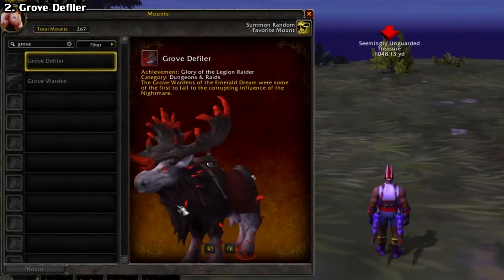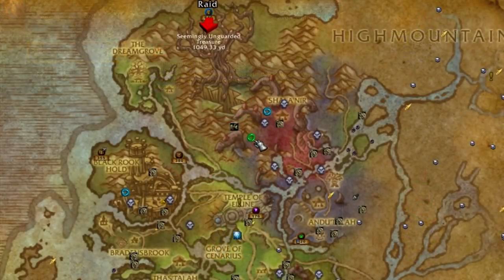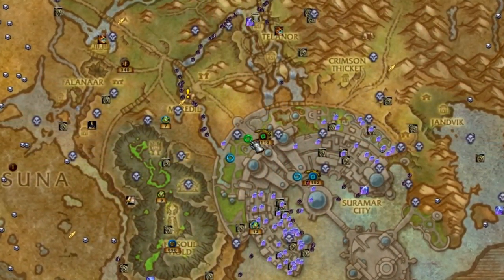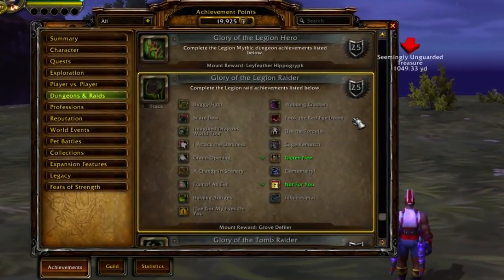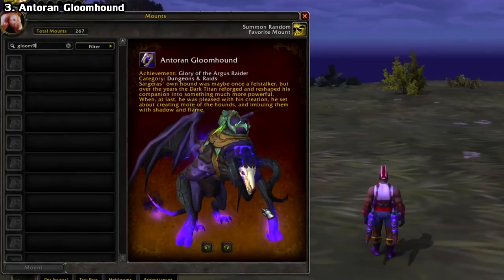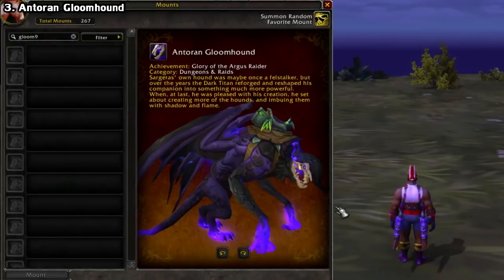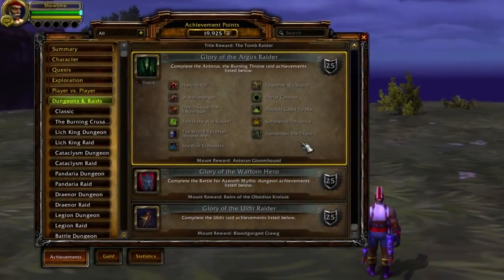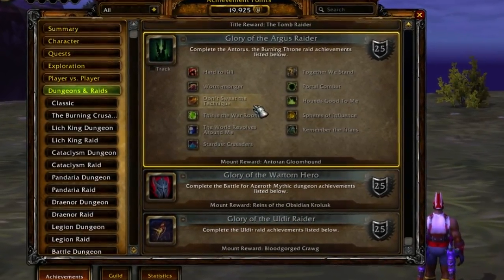Next up we have the Grove Defiler — same deal, except this is tied to the Emerald Nightmare and Nighthold raids. The Emerald Nightmare can be found in Valshaara, and the Nighthold is located in Suramar City. Since it's shared between two raids, you have quite the laundry list: 17 achievements total — 7 from the Nightmare and 10 from the Nighthold. And lastly for meta achievements, we have the Antorrin Gloomhound from the final raid of Legion, Antorus the Burning Throne — just 11 total achievements, found in the Antorrin Wastes on Argus.